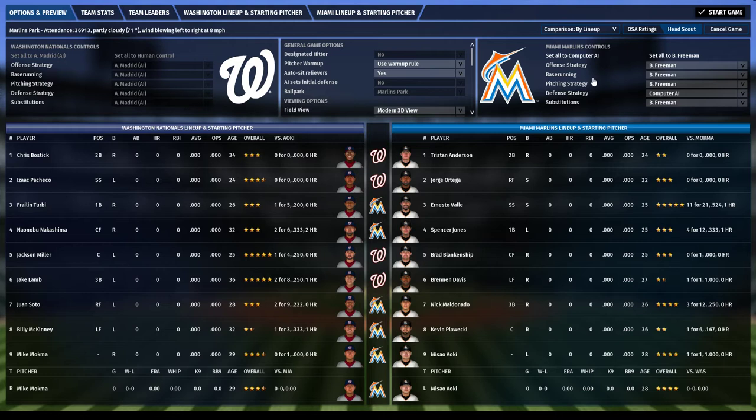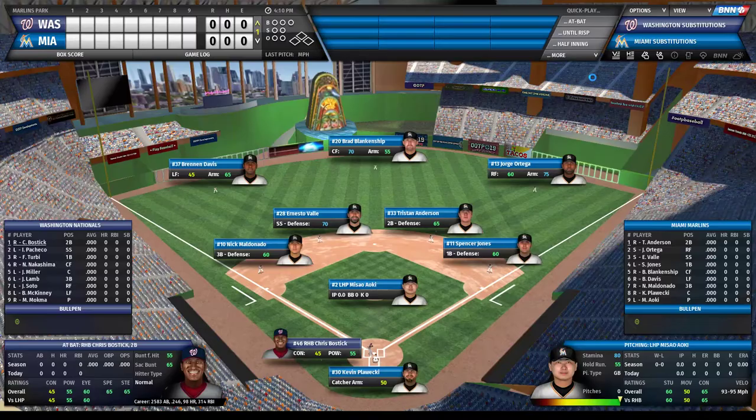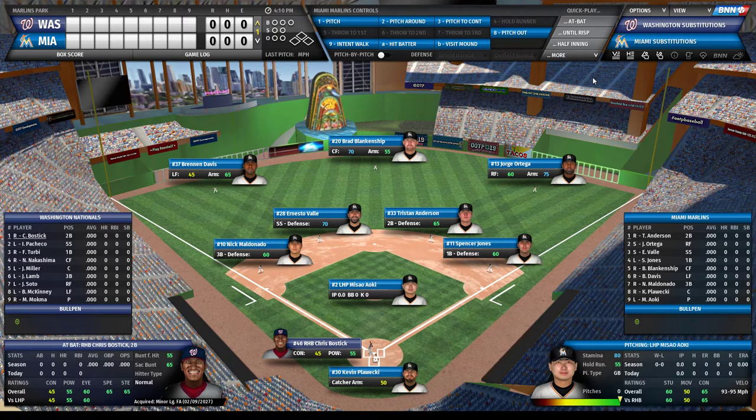We're good to go, lineup already set. There are a lot of buttons here so I'd advise you not to get overwhelmed - it's not quite as frightening as it looks. The most common thing we'll be doing right here is just clicking 'At Bat,' which simulates the at-bat and lets us react from there. I don't know how this game is going to go - my starting pitcher could go eight innings or get shelled in the first.